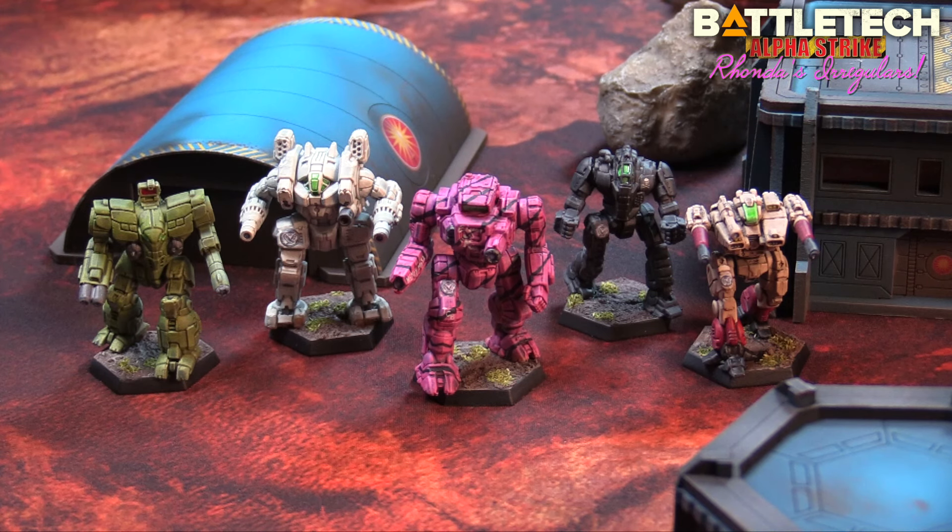Going left to right: David Roush in his Guillotine, then Shorty Sneed in the Crockett — substantially upgraded from the Frankenmech. In the center is my favorite Ronda in her pink Heavy Metal Highlander. Next to her is Deb Hachu, who used to cruise in her Thunderbolt — she's now in the Exterminator. And on the far side is John Malvinson in the Lancelot. These are wonderful lost tech mechs only available to ComStar.